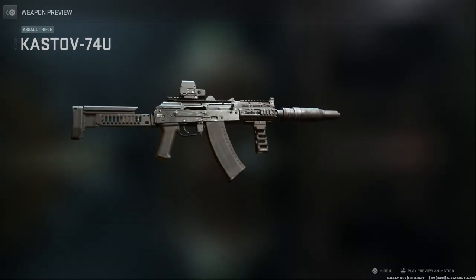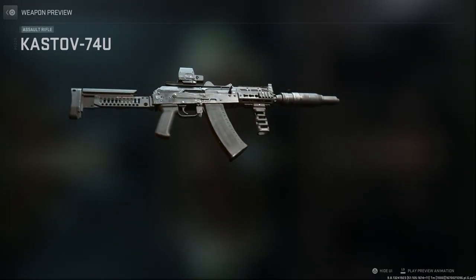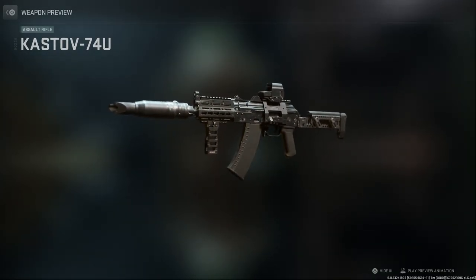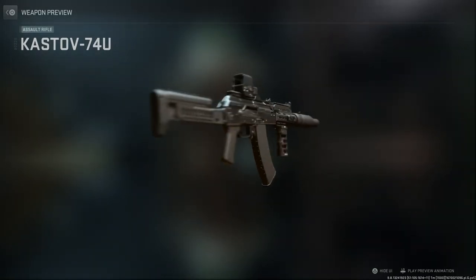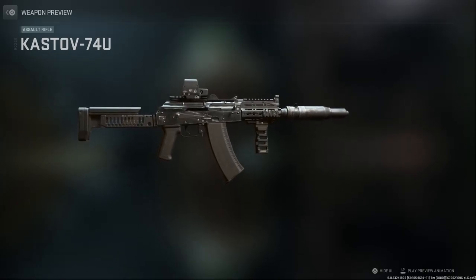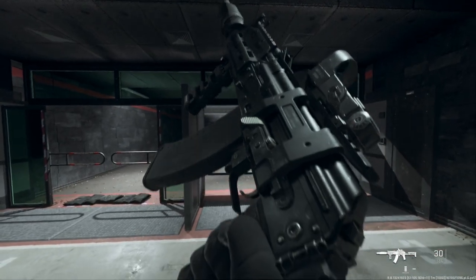This build has the charging handle on the right-hand side, the select fire, the standard AK magazine release underneath the trigger guard, and the dovetail-mounted optic on the right-hand side. It's a beautiful, compact weapon. Let's go ahead and take this into the firing range and see how it handles — here is the AKS-74UM, the M being the modernized version of the AKS-74U.